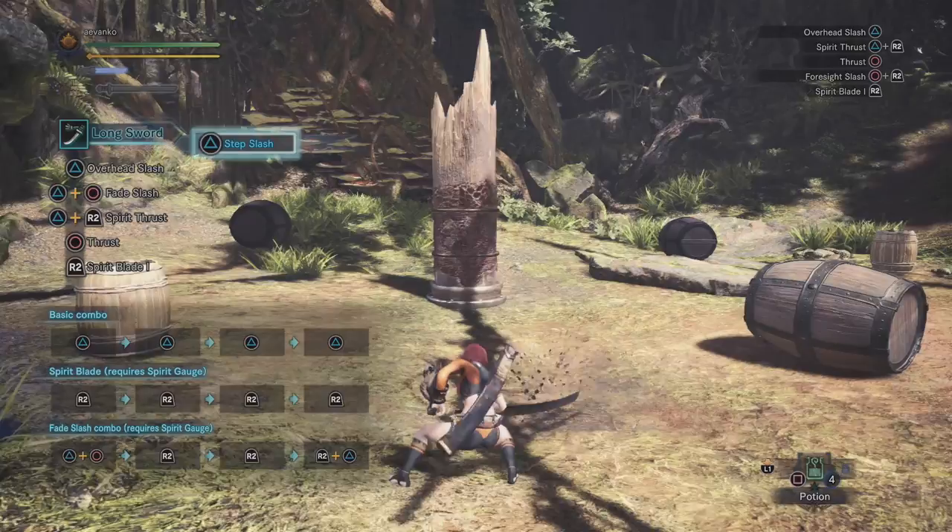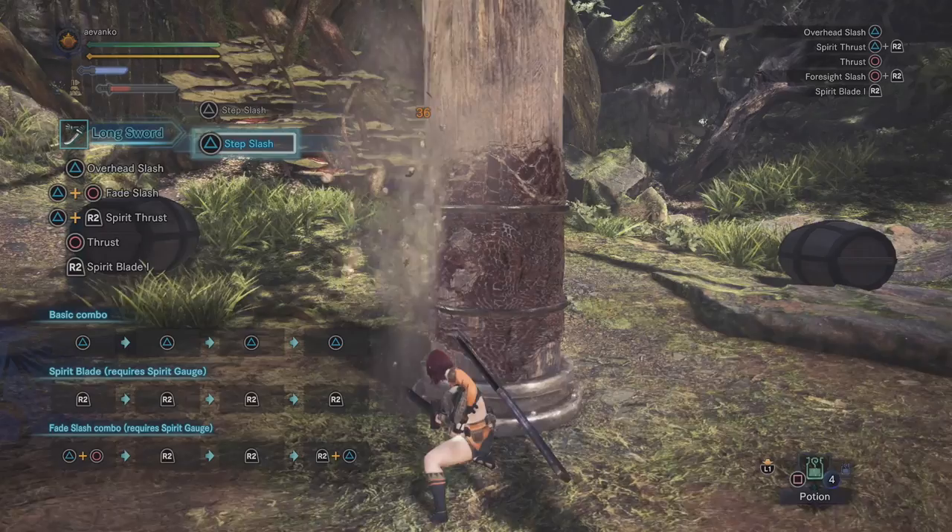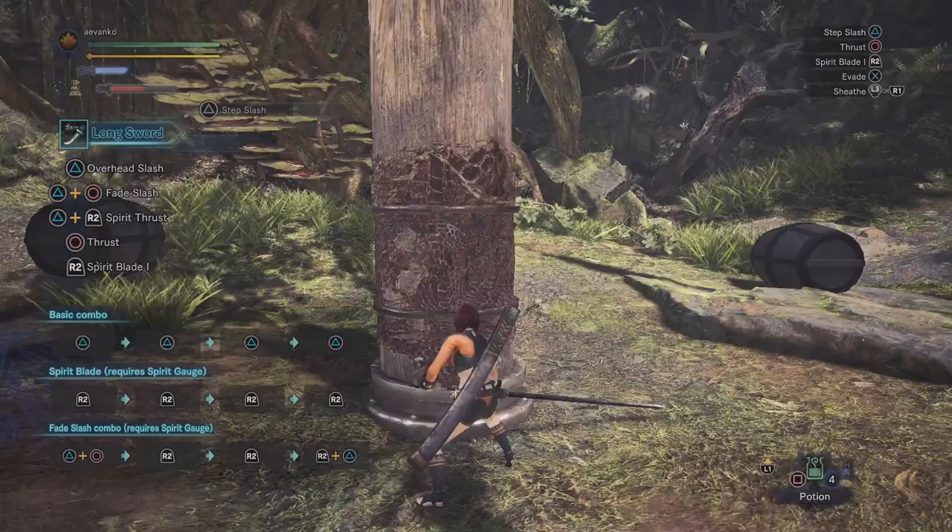Our draw attack, or if we have forward input and press the triangle button, is called the Step Slash. It's called Step Slash because you actually do a forward step when you do the move — it really allows you to close distance. Look at the height of that attack though, it is super tall. This is why the Longsword is called the Tail Slashing Expert, because even if you've got a Rathalos tail way up in the air, you can go whammo and still nail it.